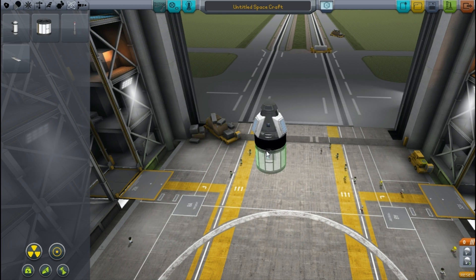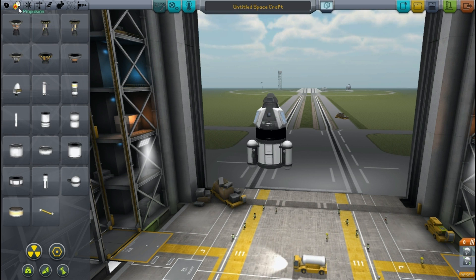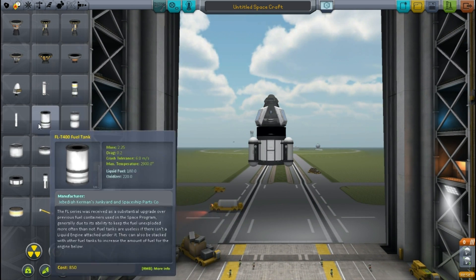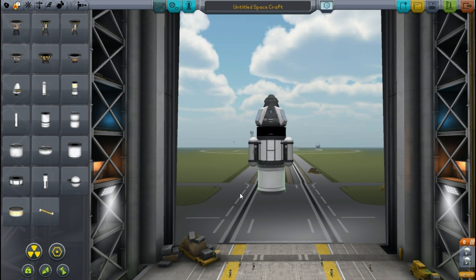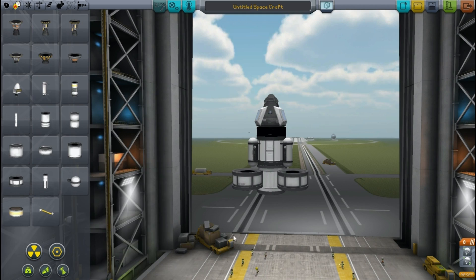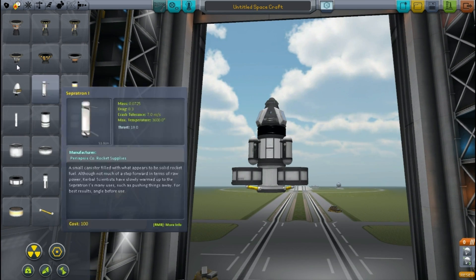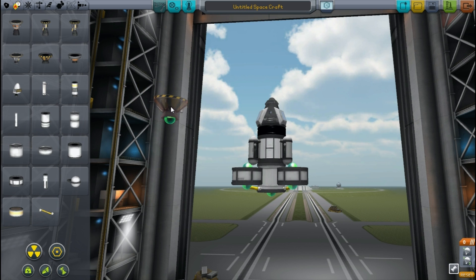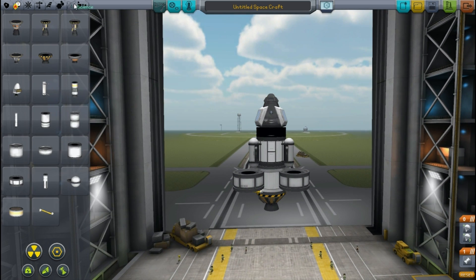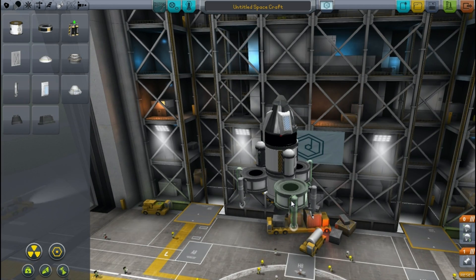I thought that would be quite interesting so I loaded up the VAB to build ourselves a lander to go over there. I think there's been another update since I last played because those inline reaction wheels didn't used to look that colour. I play around building our lander section with all our science instruments and decide to mount radial fuel tanks so the whole thing is shorter and less likely to topple on landing, using a short engine since we'll have more than enough fuel.